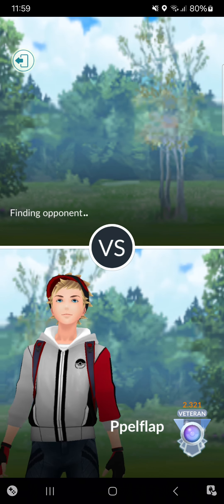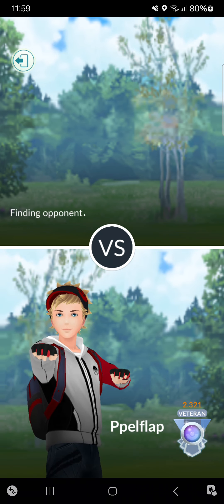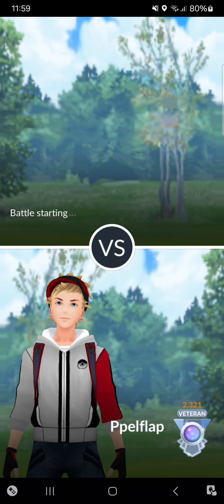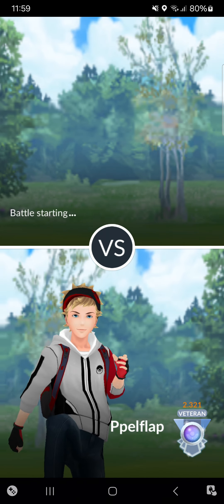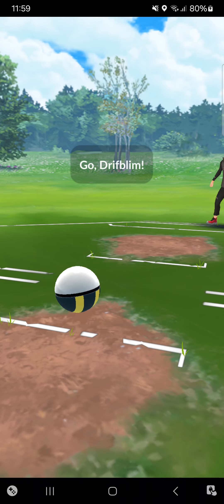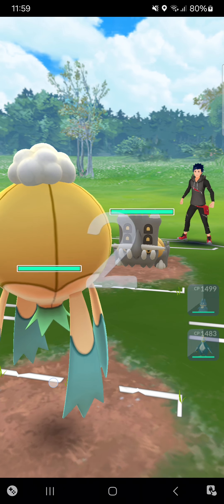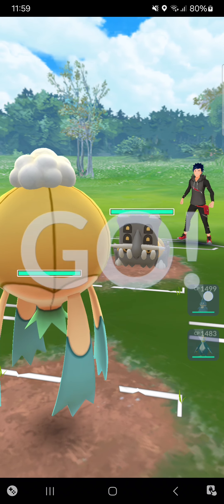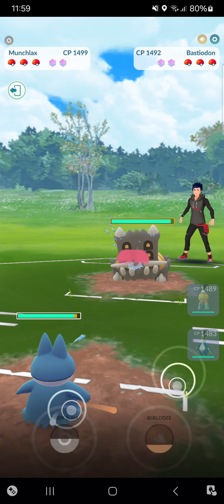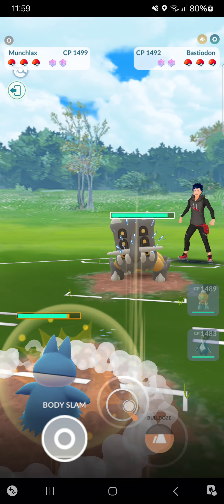Overall right now I really enjoy Munchlax because it's very good against Froslass, but maybe something else against Froslass is good as well, like Bastiodon. That's why I think people are bringing their Bastiodons here and there. Right now — terrible lead against Bastiodon. I'll switch straight into my Munchlax because Empoleon is better to save for later.